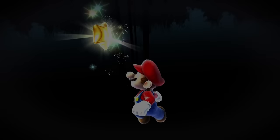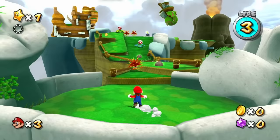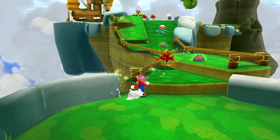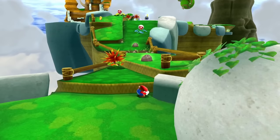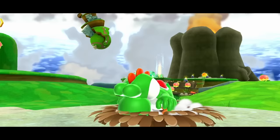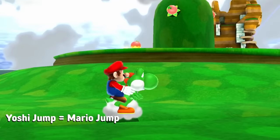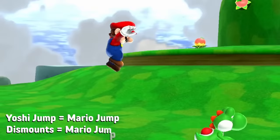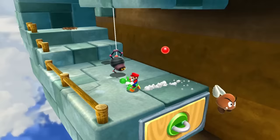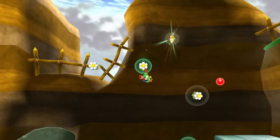The first galaxy we visit is Yoshi Star Galaxy. Starting off, we reach the hardest part of the entire galaxy — this tiny little edge at the very beginning. You can just barely bounce on this corner to get on top of it, letting us reach Yoshi without jumping a single time. Now that we have Yoshi, I do count Yoshi jumps as a jump for Mario, and I also count dismounting Yoshi as a jump, but I do not count his flutter ability as a jump. The rest of this level was a breeze — bouncing off some fruit and grabbing the star using cling flowers. Zero jumps.